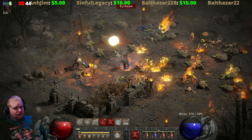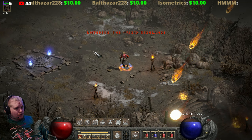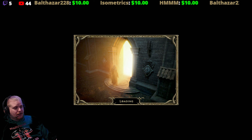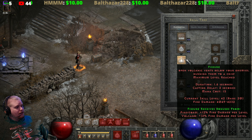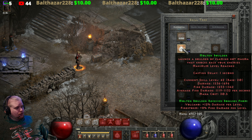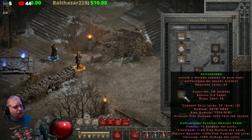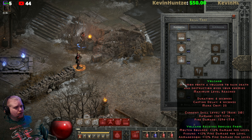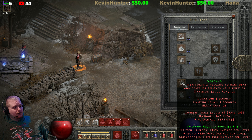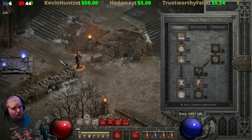The unfortunate side effect of Fissure being only fire damage is that once you hit around Act 4 Nightmare — where things get spicy for fire damage characters — Fissure becomes far less effective. At that point you'll be relying more on abilities with dual elemental status: Molten Boulder, which is physical and fire; Volcano, which is physical and fire; and Armageddon, which is physical and fire. Hopefully by Act 4 Nightmare you've maxed out Volcano, and since Fissure is a synergy for Volcano, you've already got one of its two synergies maxed. Then you start working on Armageddon to add more physical damage.